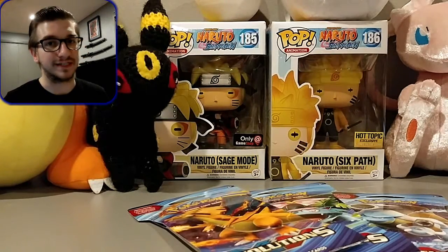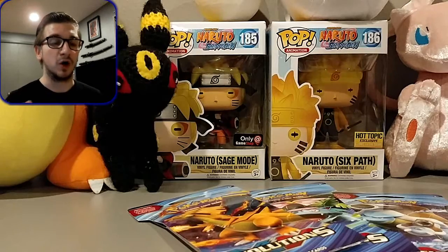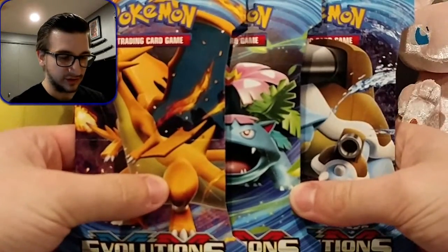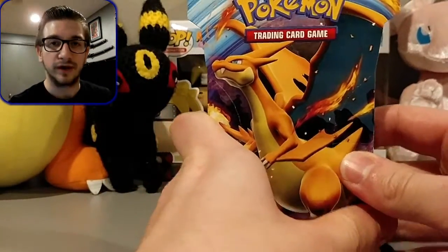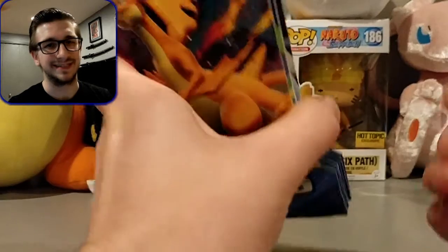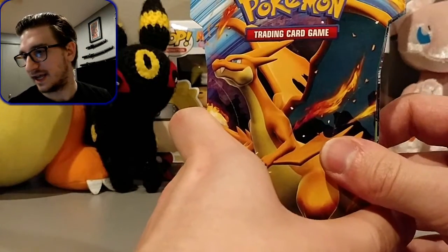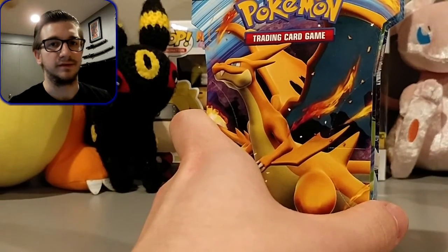We are doing a point system pack battle. If you're from TonyKGB's channel, definitely thank you for coming and welcome. Basically, we're doing a point system pack battle with three packs of Evolutions. The point system is: one point for a reverse rare, two points for a holographic rare or a secret rare, three points for an EX or BREAK card, and four points for a mega or a full art.